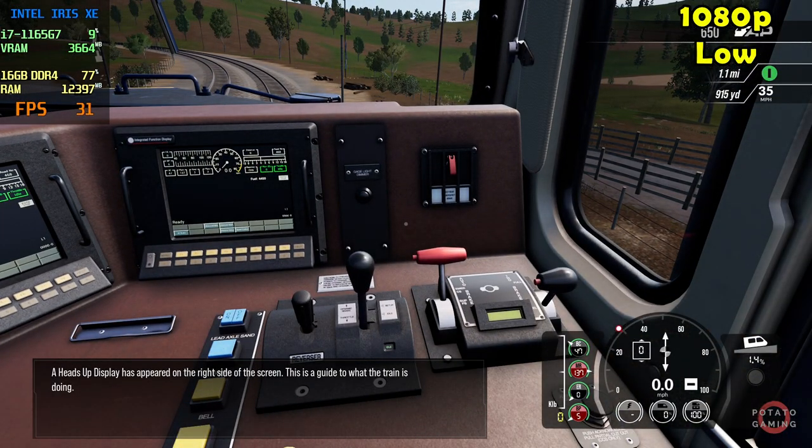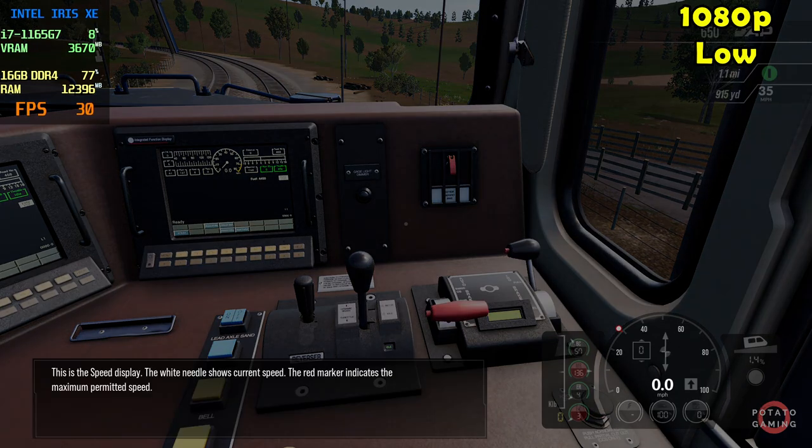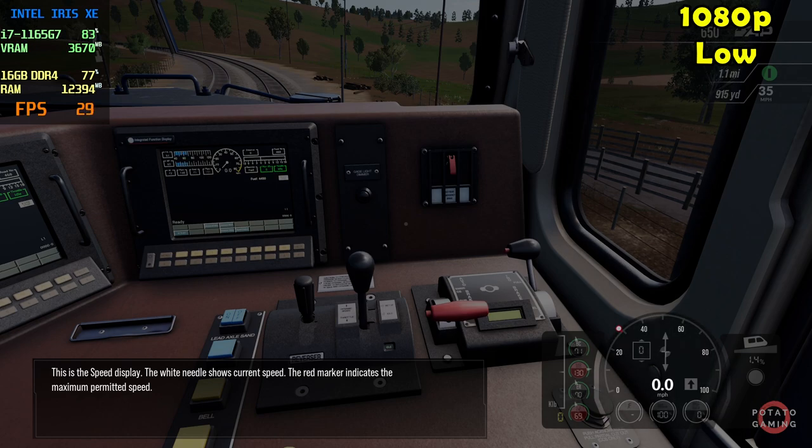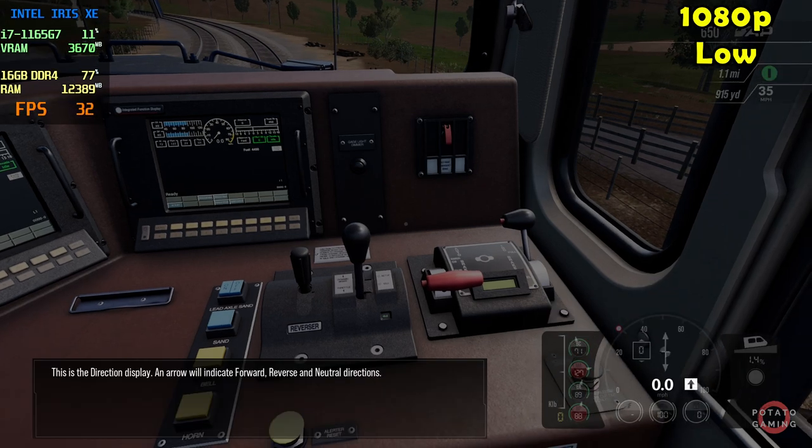A heads-up display has appeared on the right side of the screen — this is a guide to what the train is doing. This is the speed display; the white needle shows current speed and the red marker indicates the maximum permitted speed. This is the direction display; an arrow will indicate forward, reverse and neutral directions.